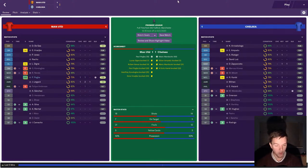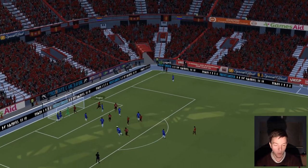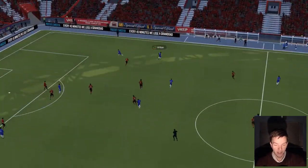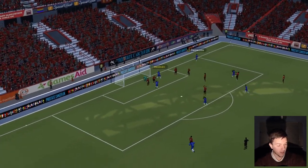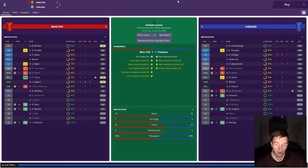A really tough game against Manchester United — a 1-1 draw at Old Trafford. Paul Pogba scored from a set piece on 18 minutes, then Mandzukic equalized on 62 minutes to make sure we didn't lose. United could have won it and had chances. This was the closest we've come to failing to score this season, but we kept our scoring run going.